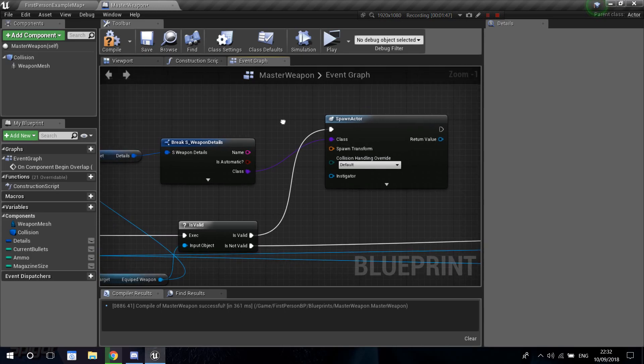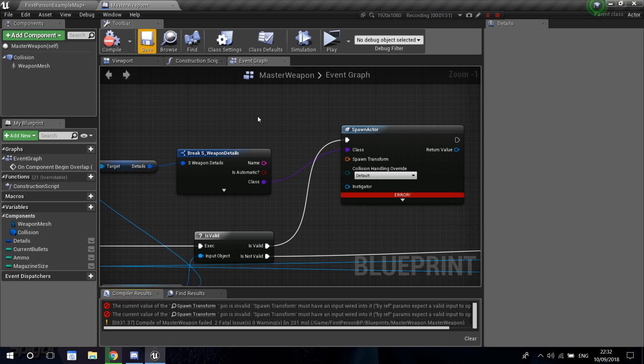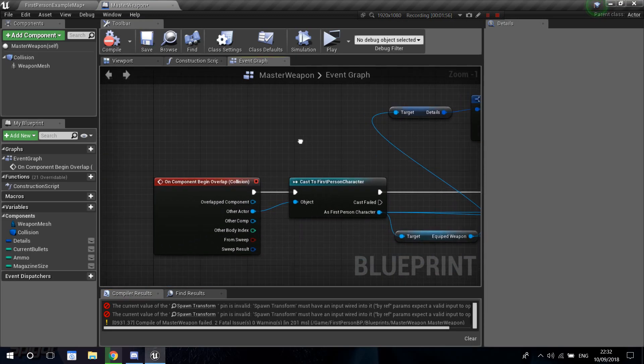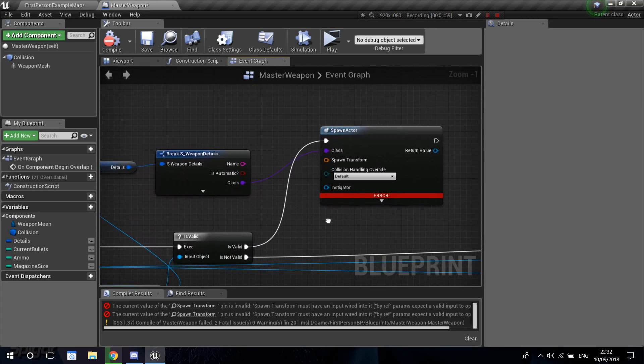Let's drag from the valid pin into the execution pin. For the spawn transform we need to think about that — we can't really drop this at the feet of the player because remember that we collide with it on overlap.